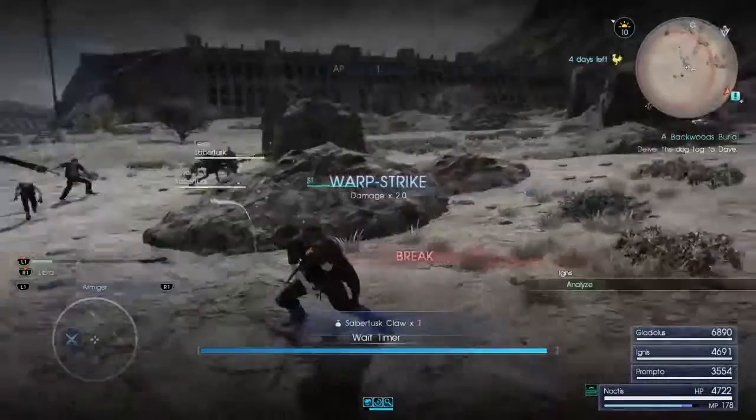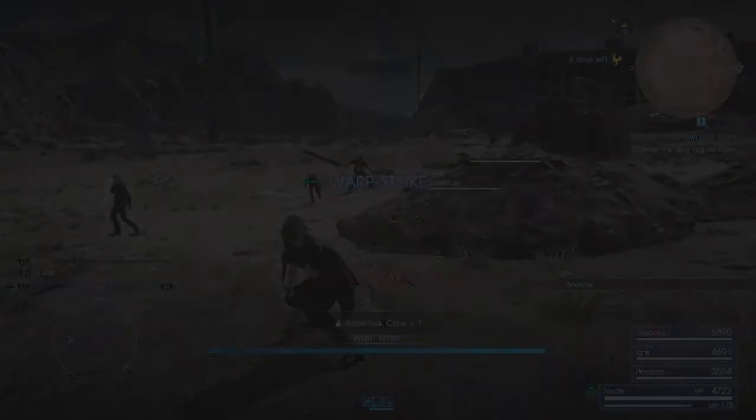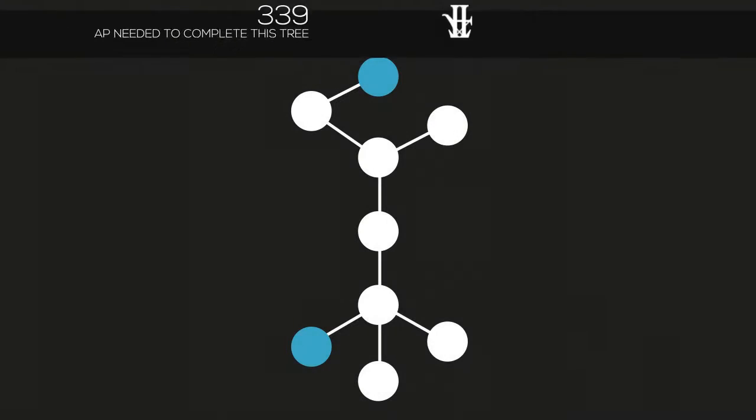This video would not be complete without listing every possible way to gain AP, so here's the complete list of all the different nodes you need to unlock in the Ascension menu. You can also find this list in the description below in case you need to recap. So here's my mock Ascension menu.